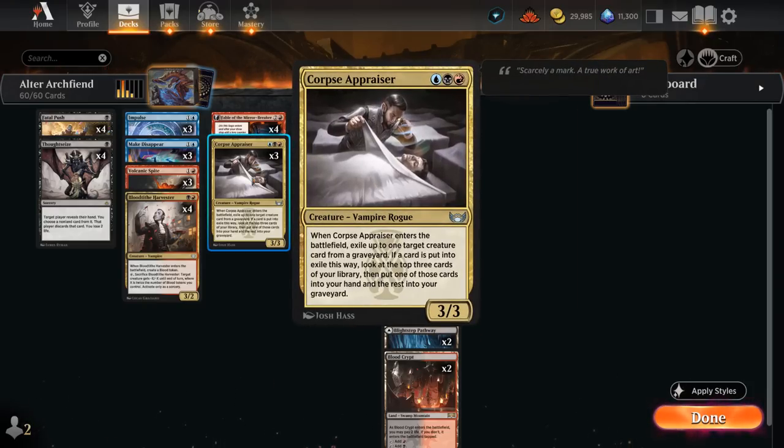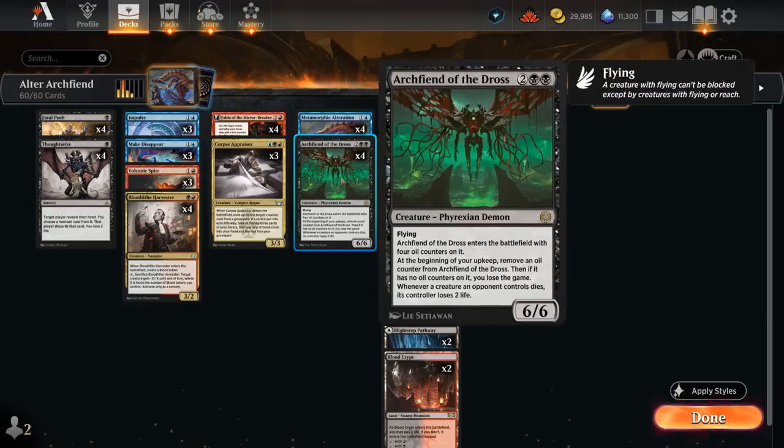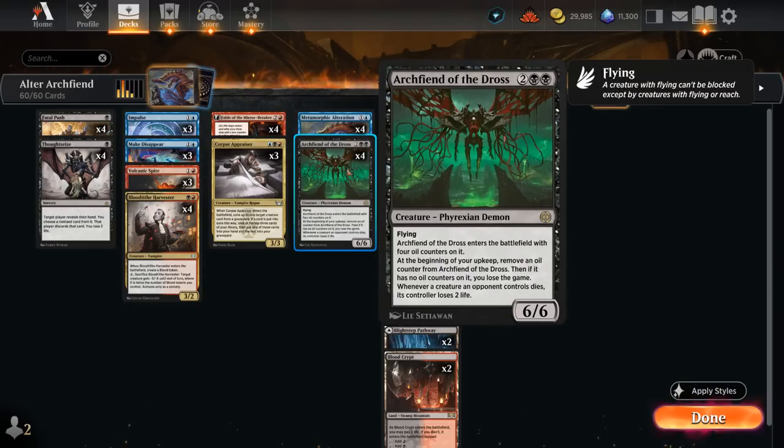Corpse Appraiser can also be a nice two-for-one after exiling a creature from the graveyard, then looking at the top three cards of our library and putting one in hand. Then we get to the combo: after controlling the early game, we can slam down an Archfiend of the Dross — four mana, 6/6 flyer — which enters the battlefield with four oil counters. At the beginning of our upkeep we remove an oil counter, and if it has none left, we lose the game. In reality Archfiend tends to close out games before that matters, since it drains the opponent for two whenever an opposing creature dies, and we have quite a bit of removal to enable that.